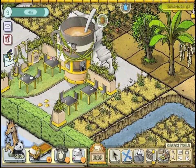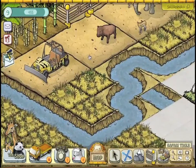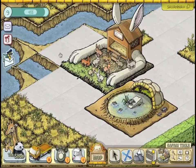You'll add attractions, concessions, facilities, rentals and tours, all to help increase your visitors and raise your ranks on the leaderboards.